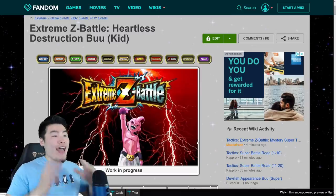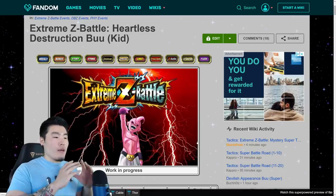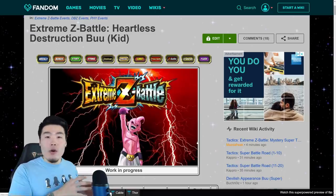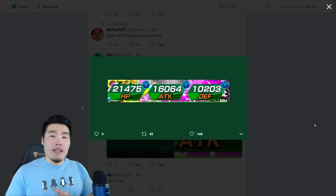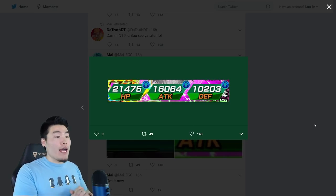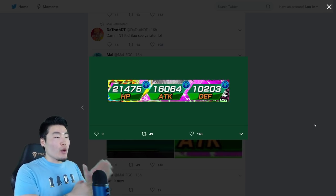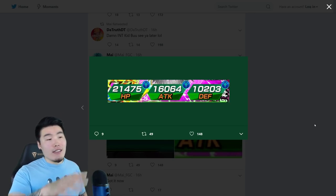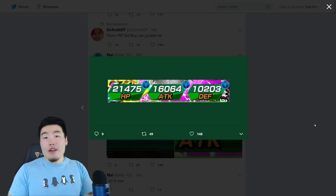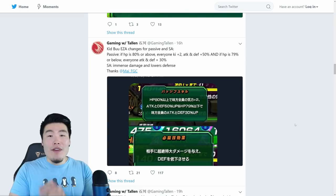Now let's talk about the changes from the base form to the Extreme Z Awakened form. Here we have the max stats of a fully Extreme Z Awakened Physical Kid Buu at rainbow status — shout out to my underscore FGC on Twitter for this information. Very high HP at 21,475, ATK at 16,064, and decent defense at 10,203. Overall, very good stats.